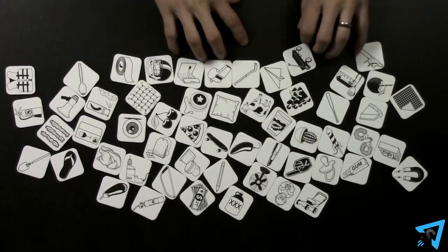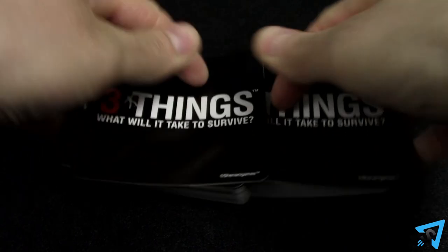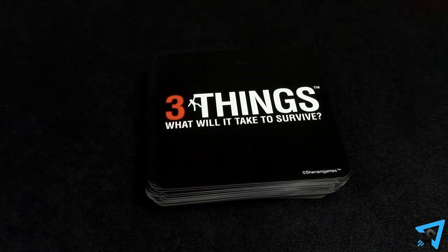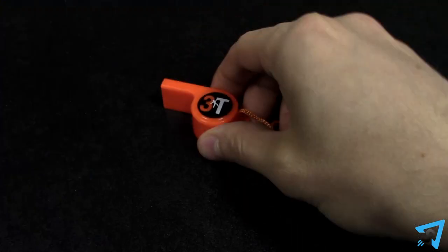Setup. Place the thing chips in the center of the table. Shuffle the survival scenarios and place them face down on the table. Designate one player to be the official whistleblower and give them the whistle. The person who most recently used a port-a-potty is the first judge.